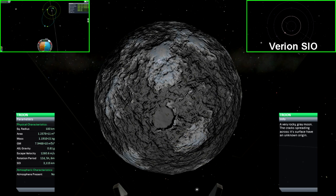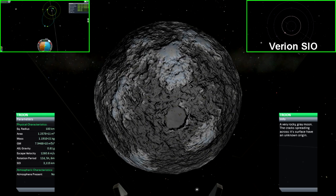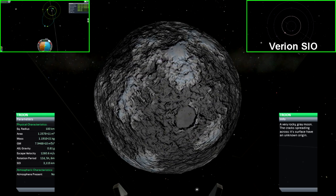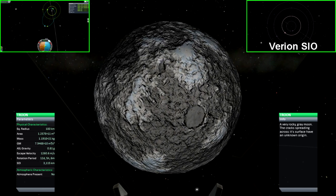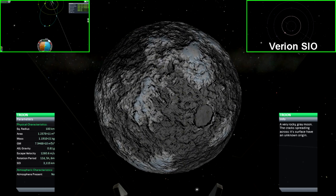Trun is the second moon to orbit Virion. It is a large moon with a very rocky and rigid surface. Due to the structure of its surface, it is extremely difficult to land on — only on the top plateaus of the mountains or in the depths of craters is it flat enough for a safe landing.